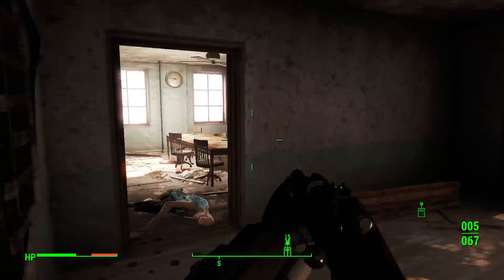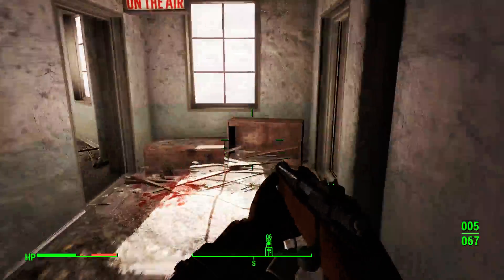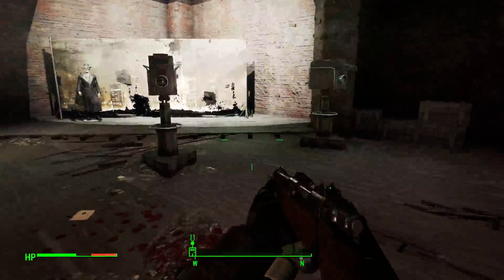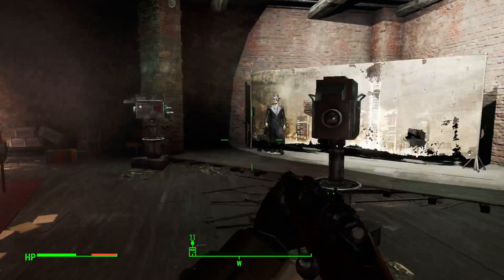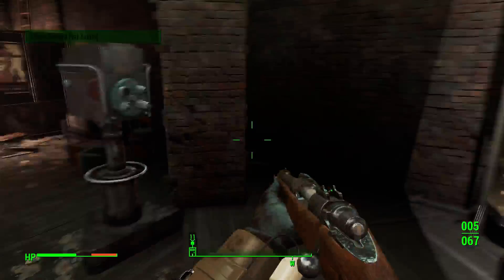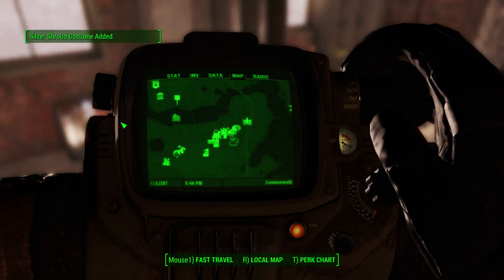We want to go to the very top level of this building. You can see all the dead enemies I had to fight on the way. Then you'll see this little studio over here where you can grab the Silver Shroud costume, if that's your sort of thing. I'll quickly show off what that looks like.